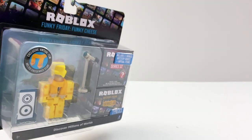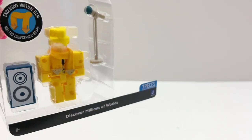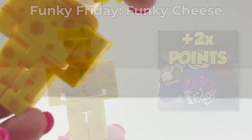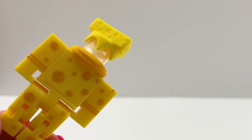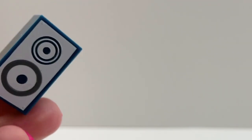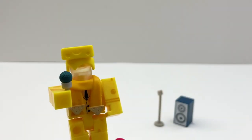Next box is Funky Friday Funky Cheese. Here is the back of the box. Wow, this figure looks pretty cool. I do like it — it's actually well made too. You can feel the quality of these core packs are a little better than the other figures. And the cheese hat comes off. And this is supposed to be like headless, I guess. And this is the cheese hat. It comes with a speaker and a microphone, which you can just stand it up on the table or he can hold it.